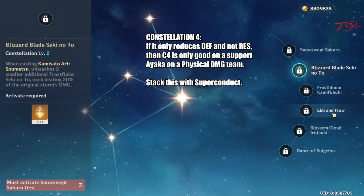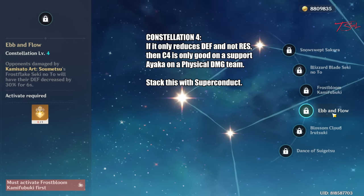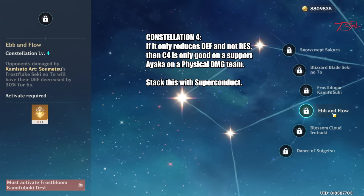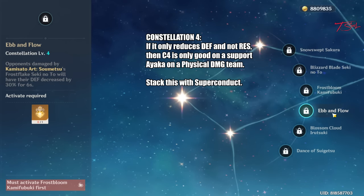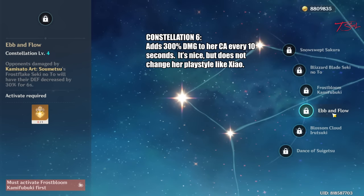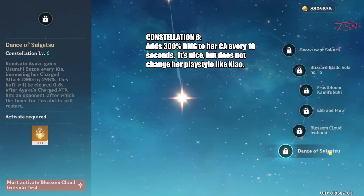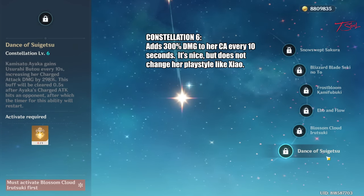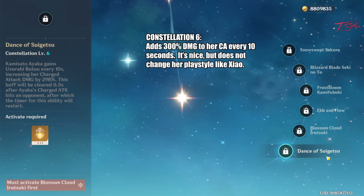Her constellation 4 reduces enemy defense. It's not clear if this includes resistance. If it doesn't, then this constellation is only useful for a support Ayaka on a physical damage team. It will stack with the superconduct debuff, but it won't really help her own personal damage since she is all cryo. Finally, her constellation 6 — it's fairly weak compared to other game-changing 5-stars. It just adds another 300% damage to her charge attack every 10 seconds. Sure, it's nice to have, but 10 seconds can feel very long in the middle of combat.